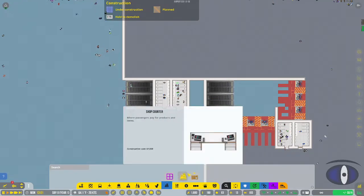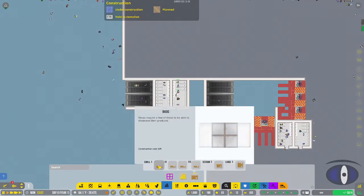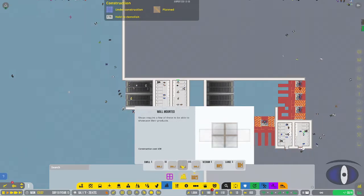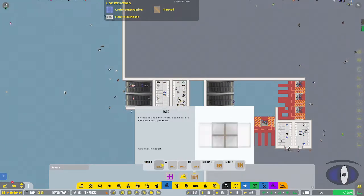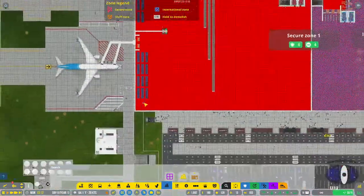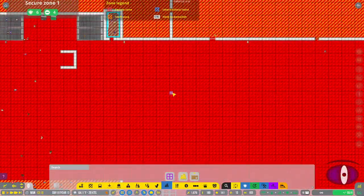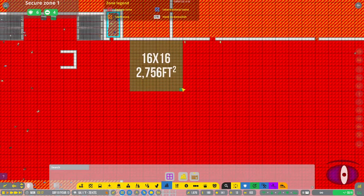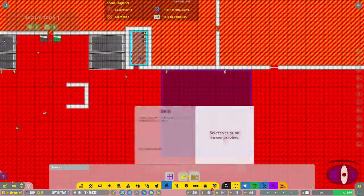Next is shops. We have a shop room, a shop counter, and different kinds of shelves. I don't have any shops built in this airport as it wasn't built for full demonstration. There are small wall-mounted, pedestal, and basic shelves - four small varieties total - plus large ones. The size of the room also dictates what contracts you can get, so I'll do a 20 by 20 here.